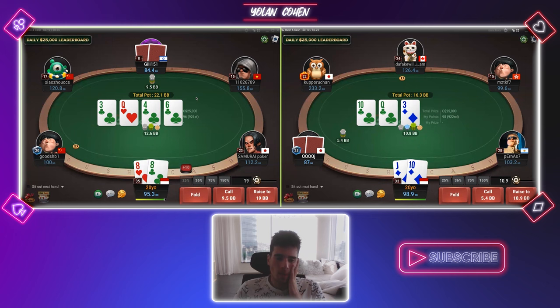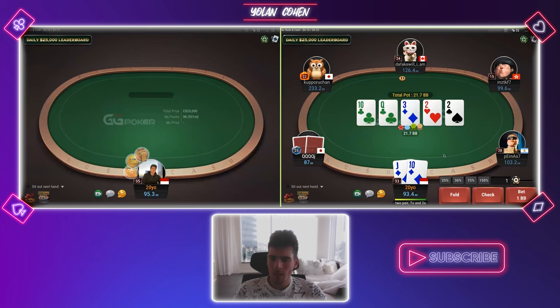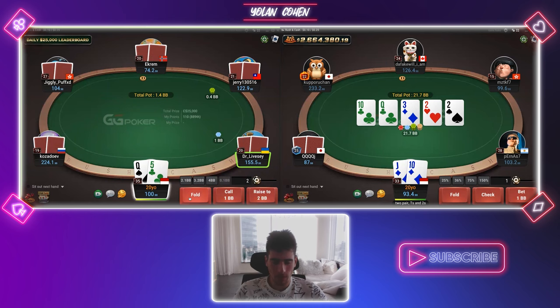Now on the turn, I think it's just a super easy fold, and jack-ten will call against all spots. And now on the river, I don't think we have a lot of EV to value bet this hand with jack-ten. So I'll just check and hope to win against ace-king or something like this.